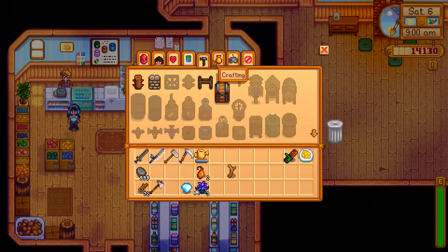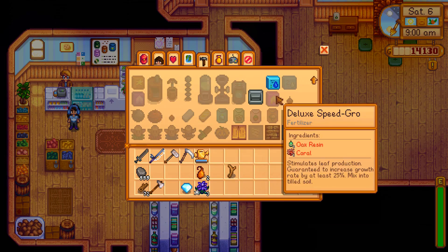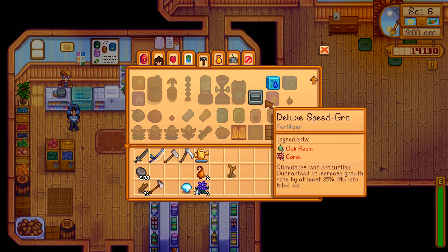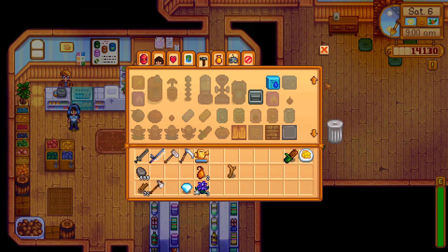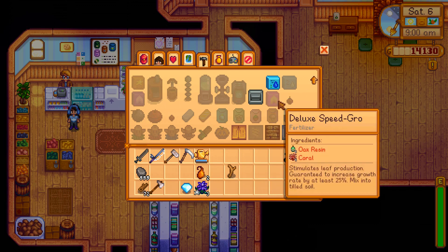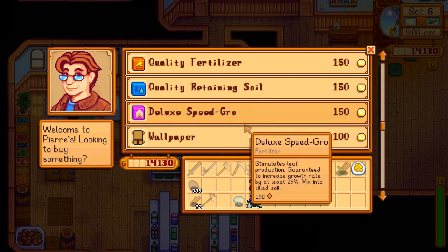What would it take to make Deluxe Speed Grow? Because we're going to want some for the fancy new upgrade I managed to get my hands on. I think I can make some Deluxe Speed Grow on our own with a little bit of Oak Resin and Coral, so that should work out just fine. Oak Resin is kind of hard to get my hands on though, so how much is he selling that Deluxe Speed Grow for?